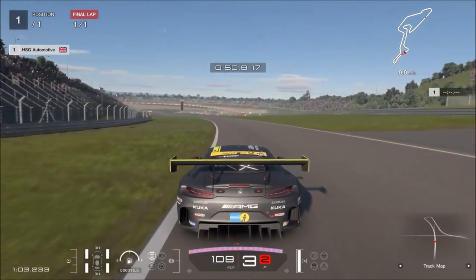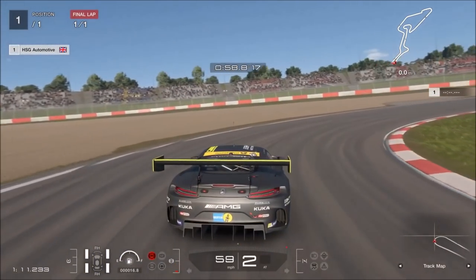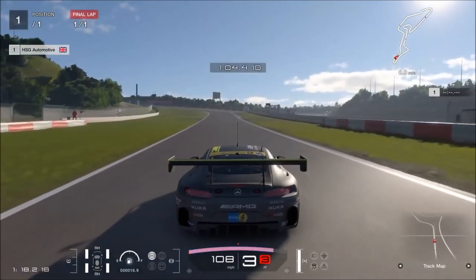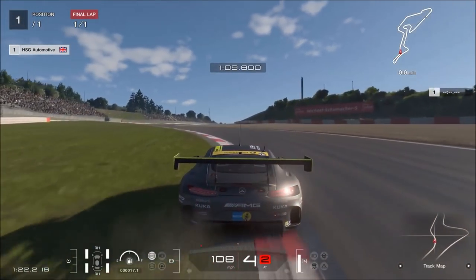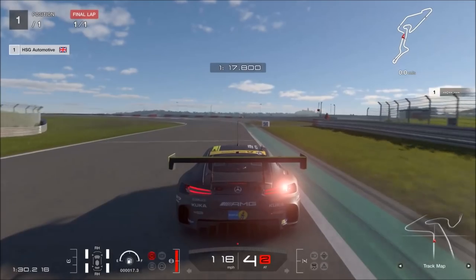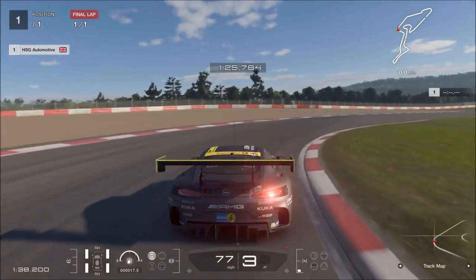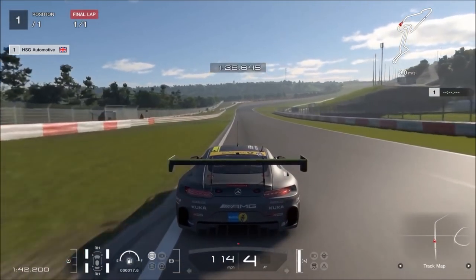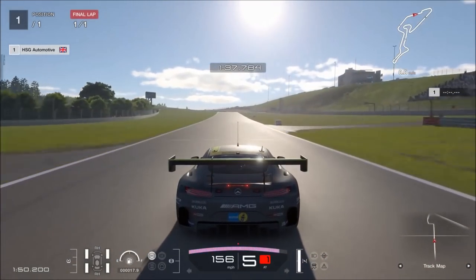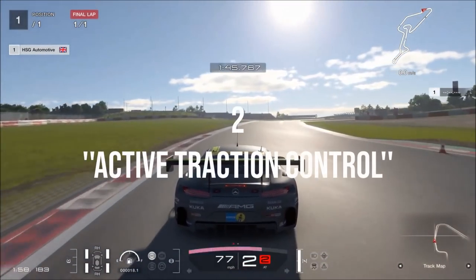Number two is going to be a more controversial one, but it's one which, especially for drivers who are newer to the franchise or less confident with the physics, or who like little workarounds — not quite cheats, but ways of making life a little bit easier. You'll probably already know that in the bottom right of the screen you can switch through a number of options: sectors, brake balance, and traction control. As long as you've got your menu set up and your buttons mapped, you can turn the traction control setting up or down while driving. My recommendation number two is to consider that as an active traction control system.